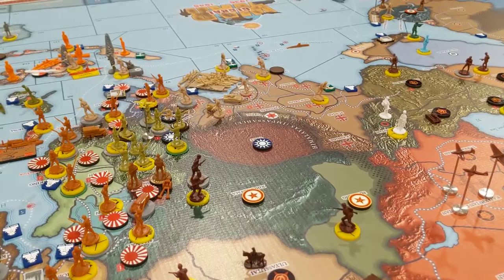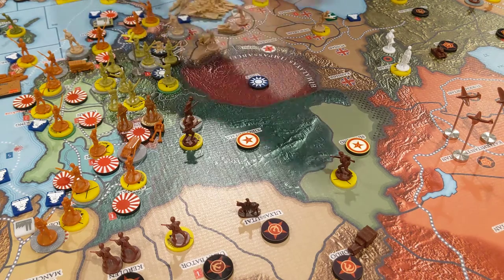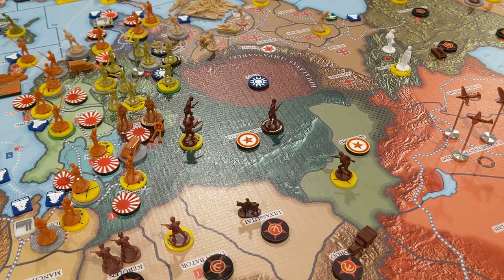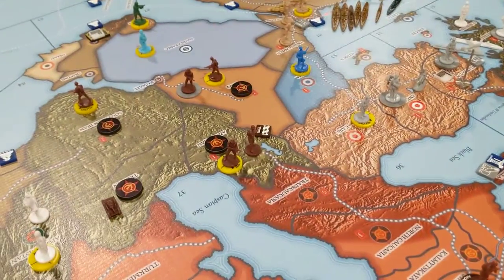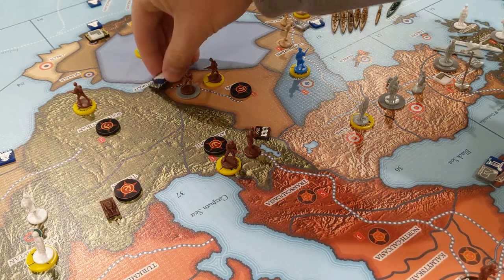Then I'm gonna go grab the mountain infantry for Communist China — he's gonna get built right here. I'll put the naval base on stage three of the build chart and then place a naval base under construction in Iraq.